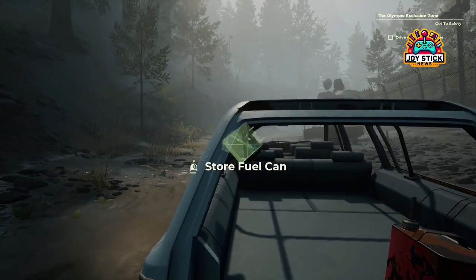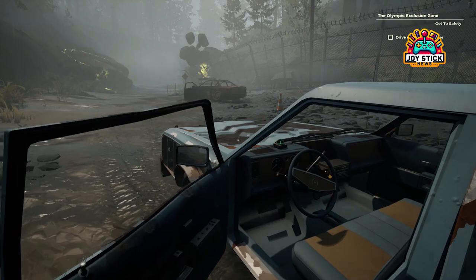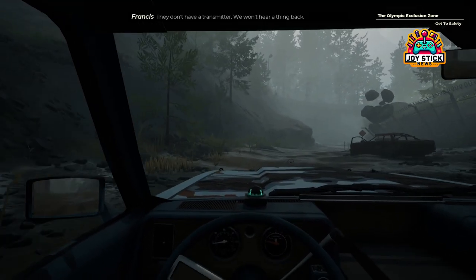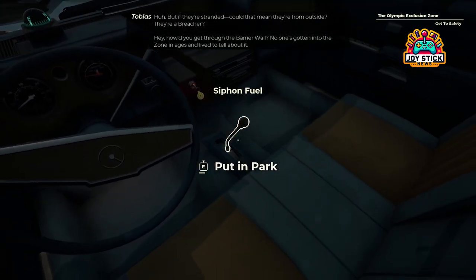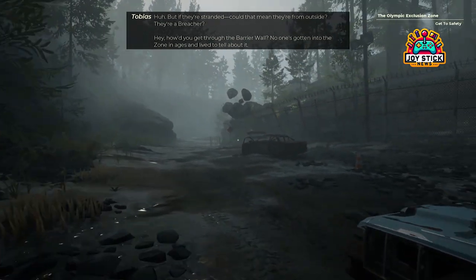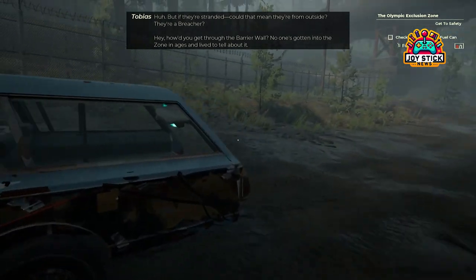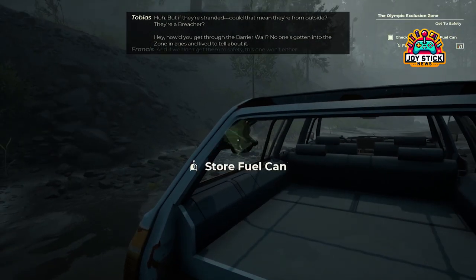Fueling up — ready for the road. After patiently filling the jerrycan, the next step is to transfer this precious liquid gold to your own vehicle. The fuel nozzle is discreetly located on the left side, near the passenger door. This detail adds a touch of realism to the game, reminding you that survival is not just about the big moments, but also about paying attention to the little things.